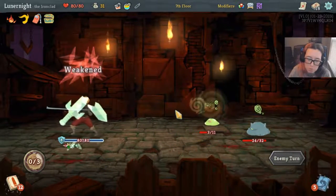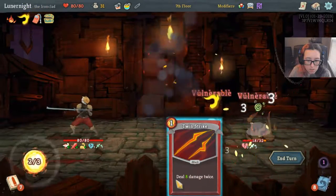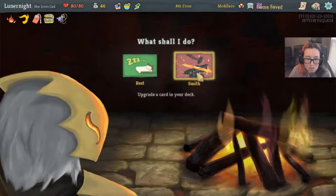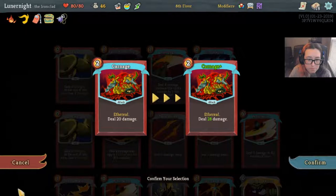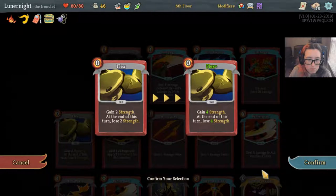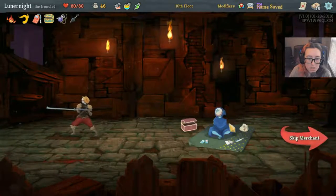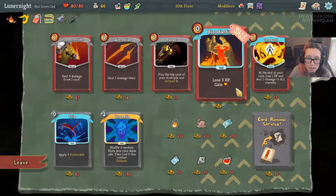My turn — won't kill him first turn but that's okay. Darkstone Periapt, interesting. I spent the card. Let's upgrade to be four strings. What can I do? This way, please. I probably can't buy anything... Bloodletting — actually, yeah.